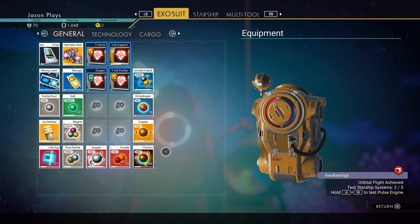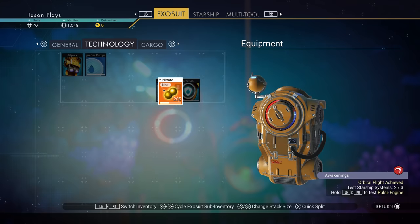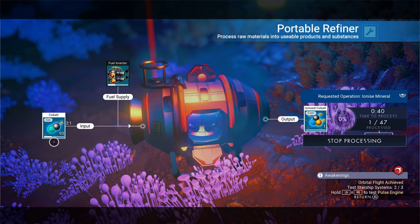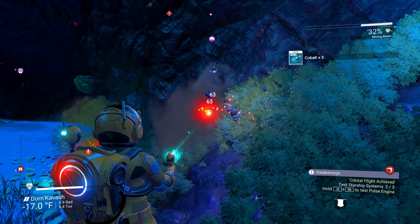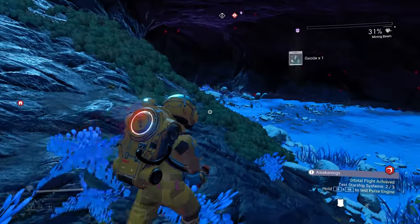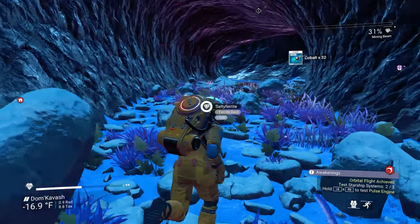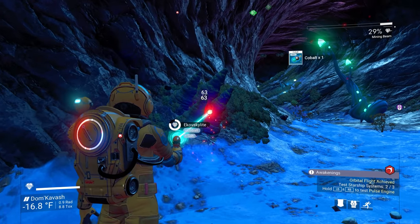Now we're getting somewhere — oh yeah, we still have some space in here. We might need to switch out our sodium nitrate for the ionized cobalt because we're going to have more than that soon. Let's go to exosuit capacity — there's one right there, I almost missed this stuff. Oh, we got a geode — that one gave us regular cobalt. I love the geodes. On permadeath they're a little bit more rare than on normal mode. It feels like on normal mode they just give it to you all the time, but on permadeath they're more frugal.